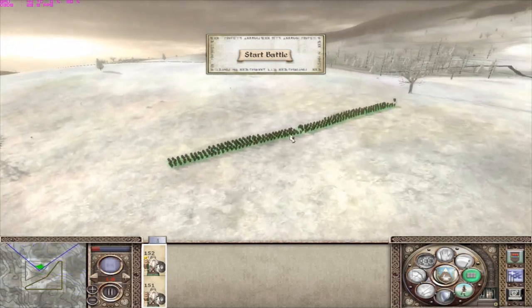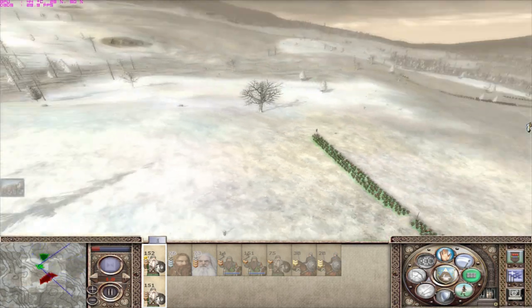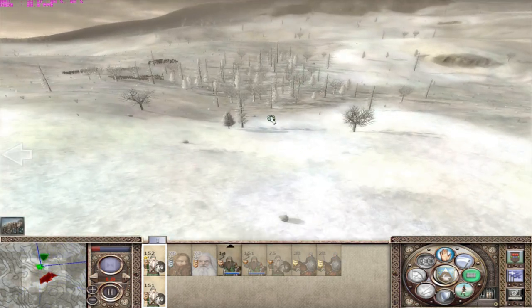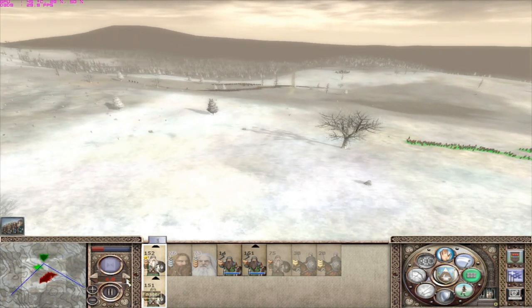We have two units of Dwarven Warriors leading the line, with reinforcements right behind us. I'm gonna go for the high ground. Hopefully I'll get it before they come forward.